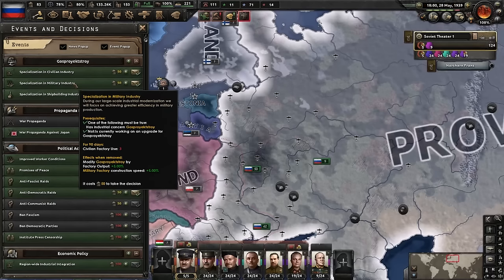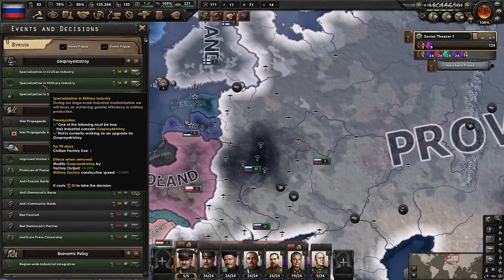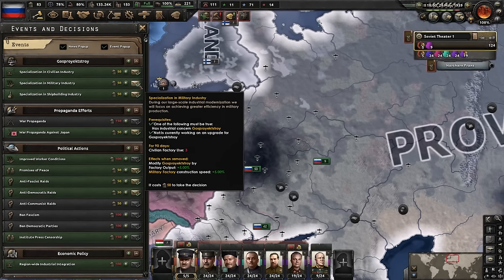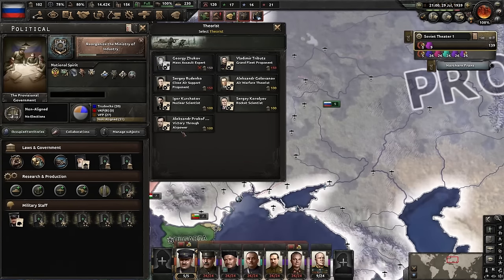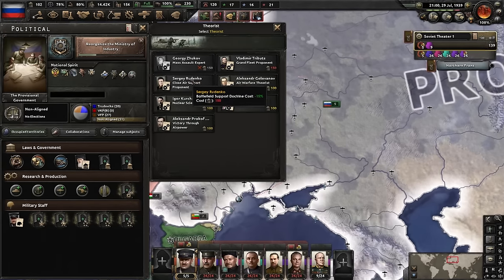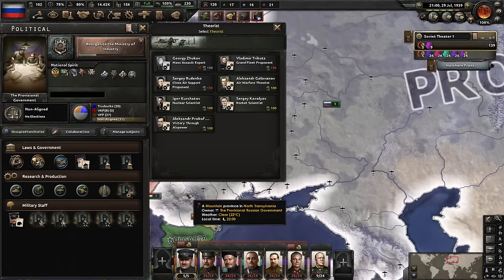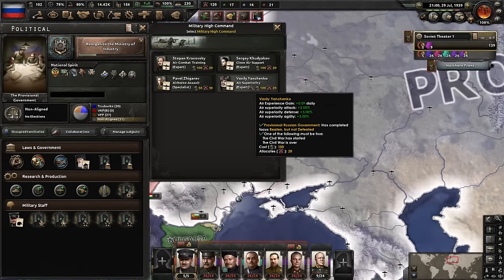We can either specialize in civilian industry - pretty good if you get this early, consumer goods are nice - but I think we want to specialize in military industry for more factory output and more construction speed for mills, which is what we're pumping out right now. With war about a year off, it's time we hired some specialists. I'd very much like a land doctrine theorist - we don't have one, which sucks. Instead I'll get the air superiority expert or maybe an aircraft designer. Might save up for the aircraft designer - that is going to be helpful once we start churning out new planes.